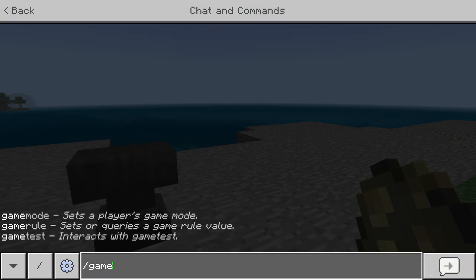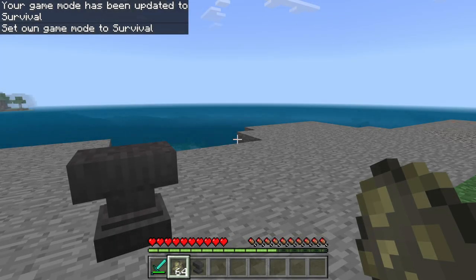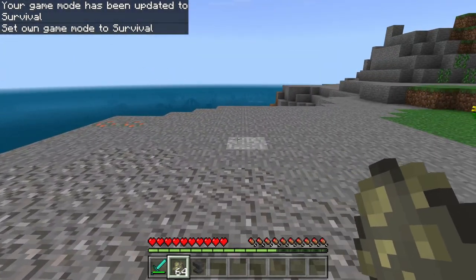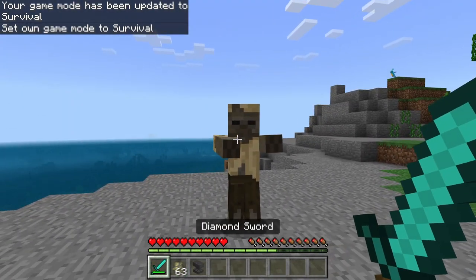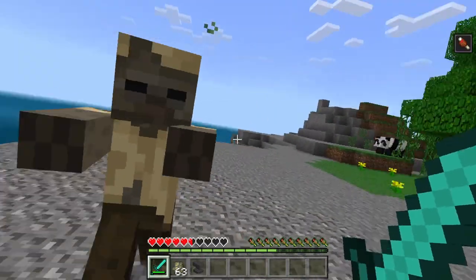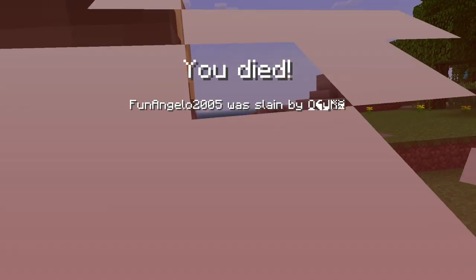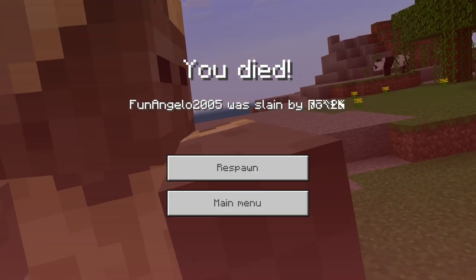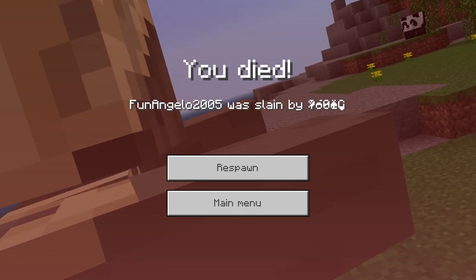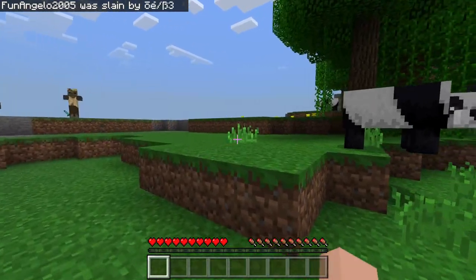Switch your game mode to survival — you have to already be in survival. Use a name tag to name the mob, go to your nearest mob, and have it kill you. It'll show the death message like 'financial of 2005' or 'your name was slain by [the mob name].' As you can see, it's very spooky.